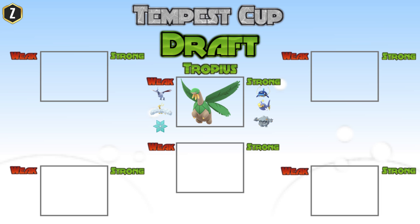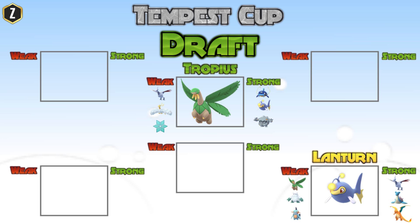Moving on to my next pick — Lantern. Lantern is very good in the sense that it's strong against a lot of Pokemon we will see in this tournament. It's going to be strong against Skarmory, Lapras, and Charizard, because I'm going with Water Gun as a fast move, Thunderbolt, and Hydro Pump as charge moves. But Lantern needs to watch out for Abomasnow and Tropius, specifically because of that Razor Leaf fast move — it will absolutely destroy a Lantern.